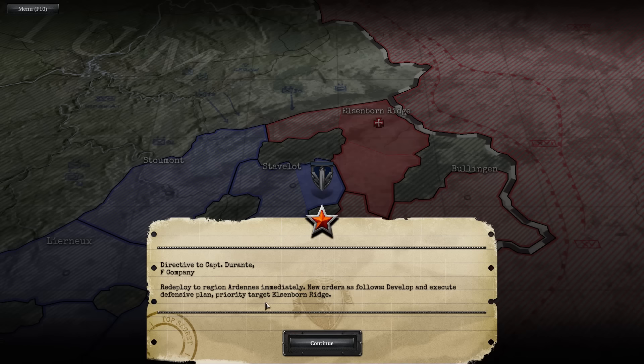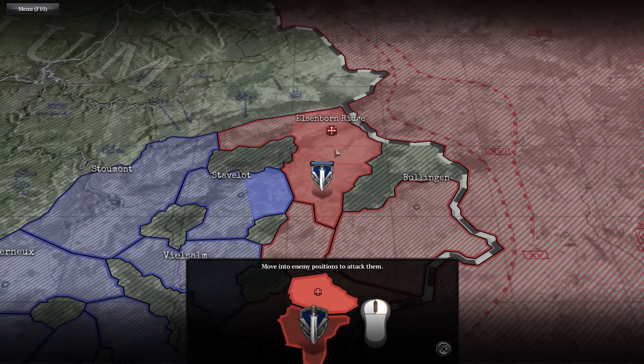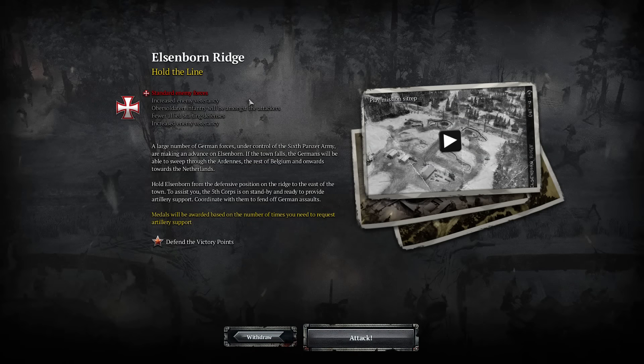Now we have to go to Elselborn Ridge and hold it from the Germans. Anyway guys, that's the end of the first episode. I hope you enjoyed. If you did, please leave a like and a comment down below, as always, and tell me if you want to see this series continue. The likes, views, and comments show me that you guys want to continue this — this was just a test. I've been watching a lot of Company of Heroes 2 live battle casts, so I thought I'd give the campaign a try. If you guys enjoyed, please leave a like and comment. This has been Overkill, as always, and I'll see you next time. Goodbye.